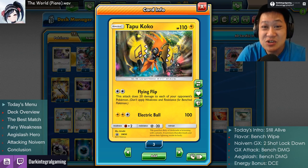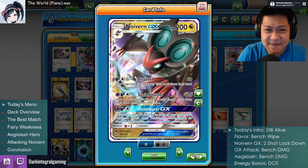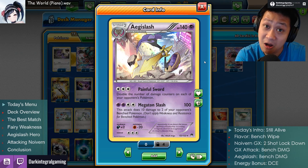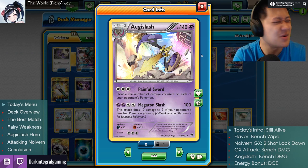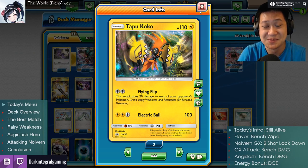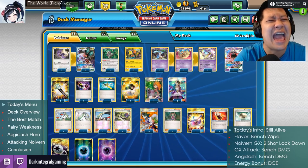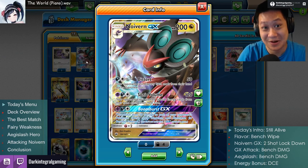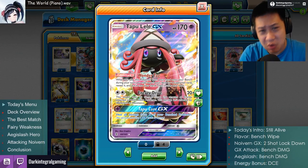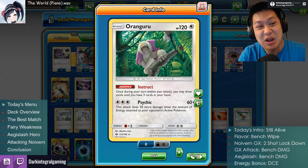50 damage is a lot, but we can add to that with Tapu Koko's Flying Flip — bomb everybody for 20 damage at the cost of a Double Colorless Energy. So when Tapu Koko has some free turns, you can get a couple of those attacks in, adding to the 50 damage the GX did. Still not enough? There's one big finishing Pokémon: Aegislash. Painful Sword doubles all damage — all of it. So Boom Burst becomes 100 damage per Pokémon, and add a couple Koko hits for that 20 damage — you can get a bench wipe.